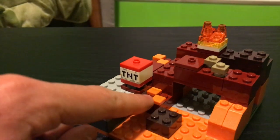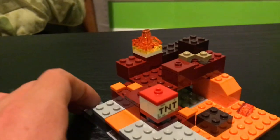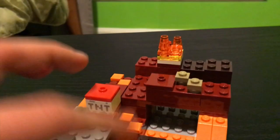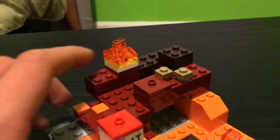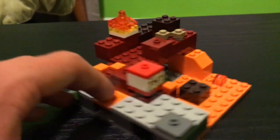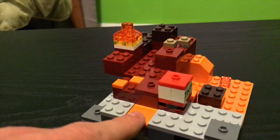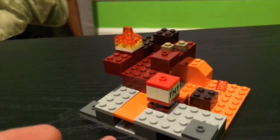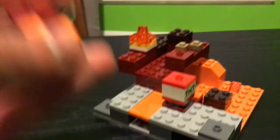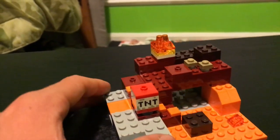Over here you can see they have some smooth one-by-one tiles on some of the nether rack, and that's actually supposed to represent magma blocks — blocks of magma — which I think they did a good job representing. They have some brown mushrooms up here along with some flame right here and a TNT block, which actually has a function. You press this little four-by-two smooth orange tile and it blasts right off. So that's a very simplified explosion of a TNT. Of course they can't make it very large because of the lack of size.